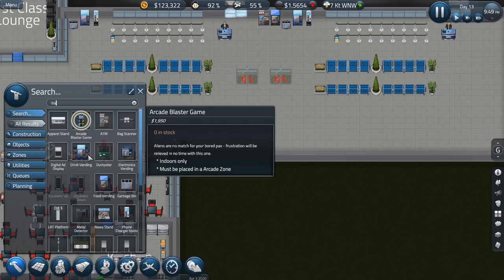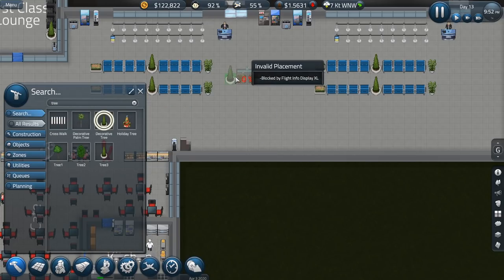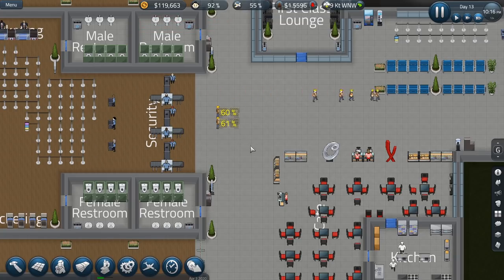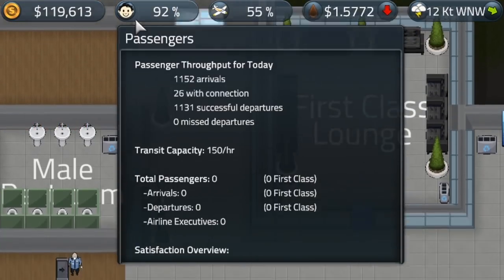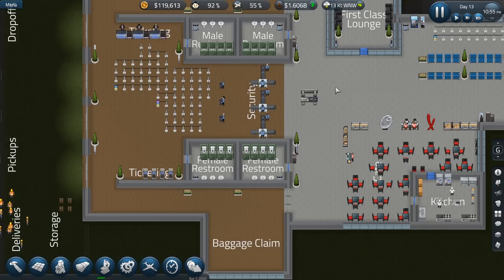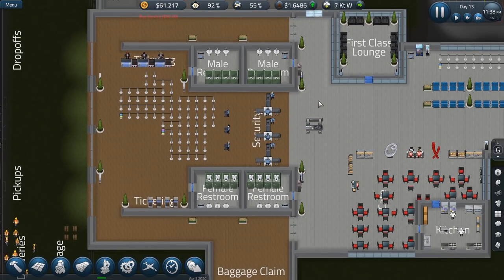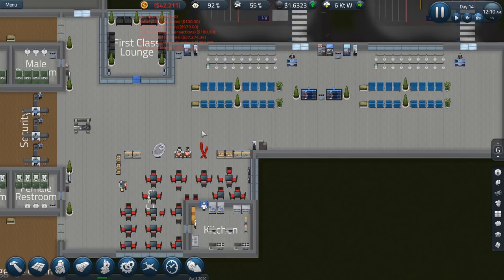Let's also do a trash can garbage bin right there, and maybe a few more trees to make the area look a little bit better — they can still walk around and cut through, shouldn't be an issue. Knocking out the kiosks over here, that should help. Let's double check while we're at it. The satisfaction numbers aren't showing right now because there are no passengers — as the passengers leave it doesn't show you their satisfaction level. But I want to say it was in the mid-70s. The airport's just empty and I don't like it.